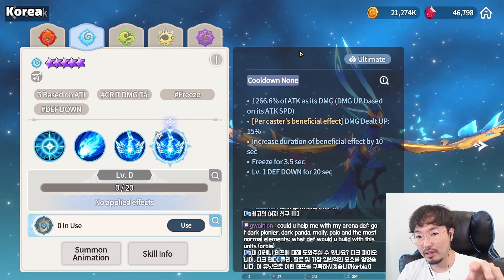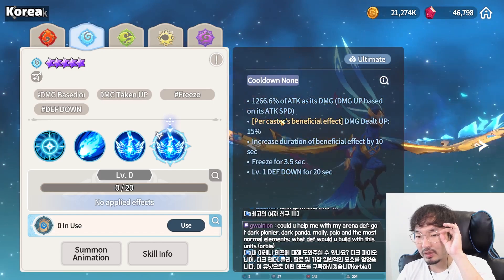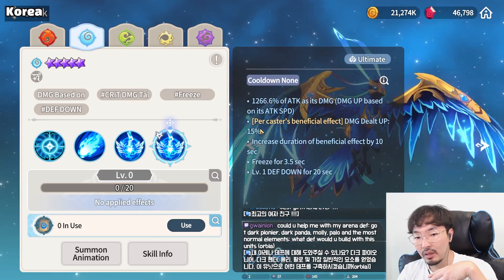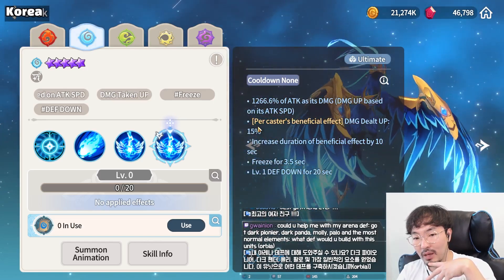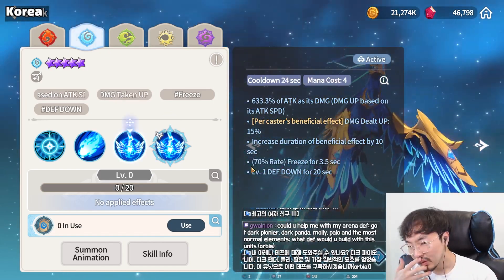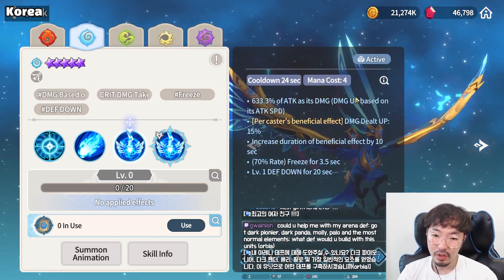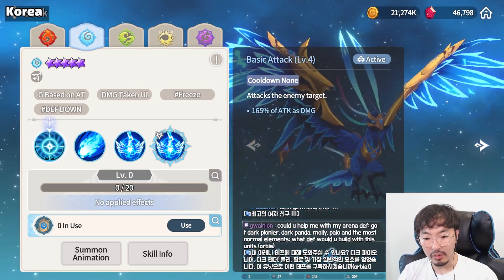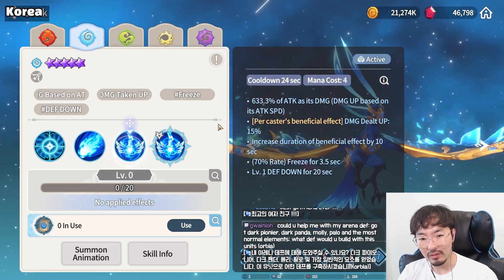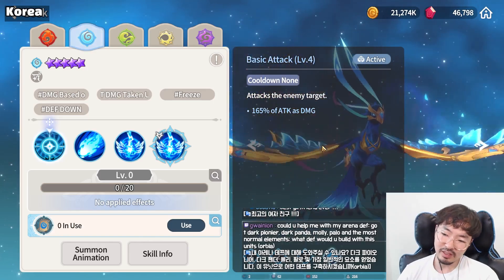And the ultimate — Ultimate Frozen Orb — attacks a single target based on attack speed, increases the duration of beneficial effects by 10 seconds, deals more damage when she has lots of beneficial effects, applies freeze, and defense down. She needs lots of beneficial effects and high attack speed, but there's no special effect in basic attack. As an attack-speed-based dealer without any special ability in basic attack, I feel this is not good. That's why I just summoned her.